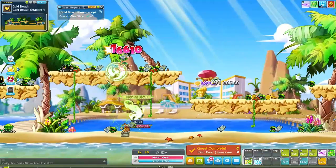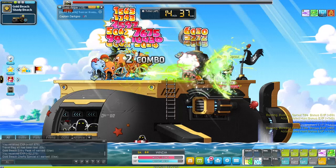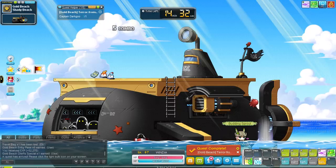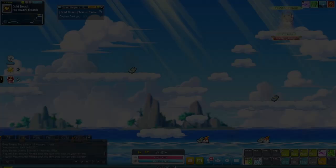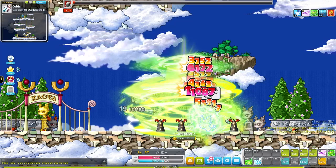You also learn 2 attacks: Gust Shot and Spiraling Vortex, with Vortex being previously your 4th job skill. Spiraling Vortex is by far the nicest skill to grind with compared to Gust Shot. The only downside is that Spiraling Vortex pushes monsters away — this is something that almost all attacks of the Wind Archer do. It's not much of a problem for now because we can still one-shot monsters, but if you don't one-shot monsters and keep pushing them away it can get quite annoying.